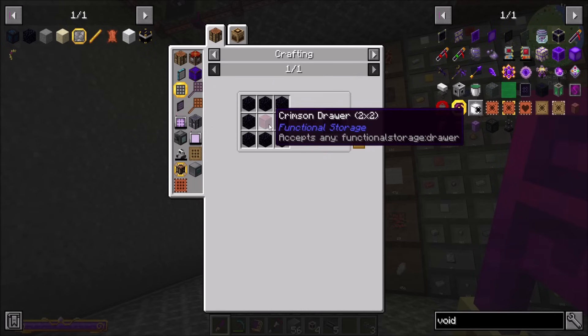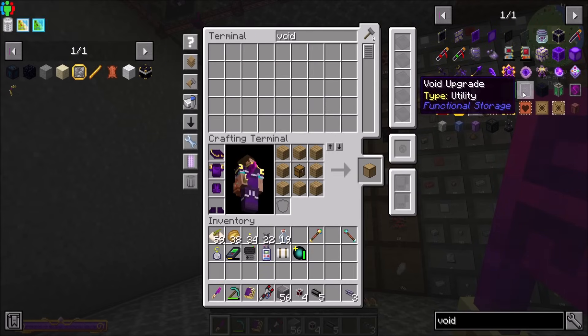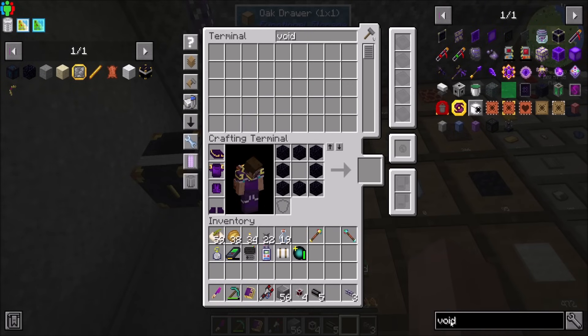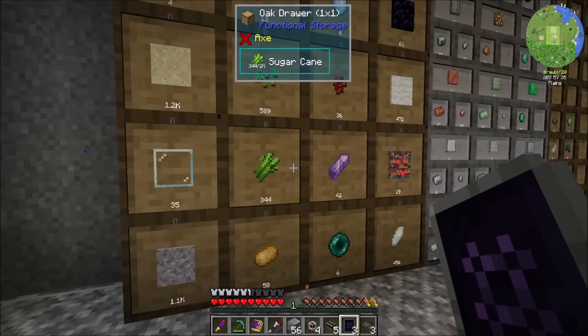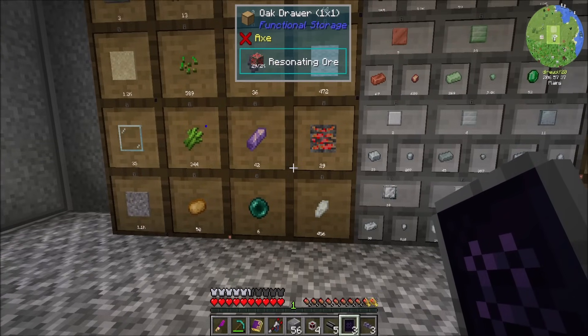So let's get ourselves another drawer here, another void, because we want to be voiding cobblestone as well. When you get to the point where you're automating stuff, do yourself a favor and make sure that you're void upgrading anything that you're automating. I've probably missed some — life goes on.